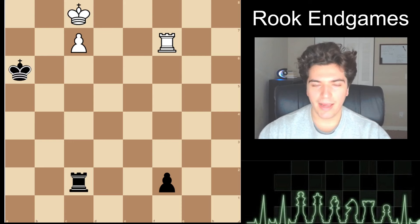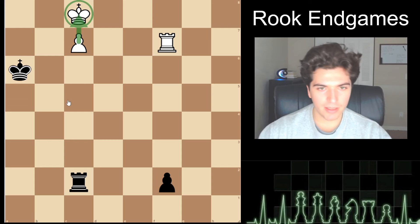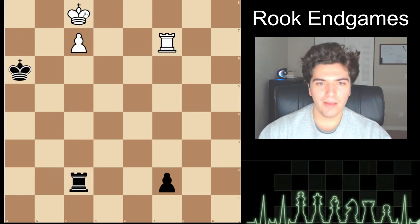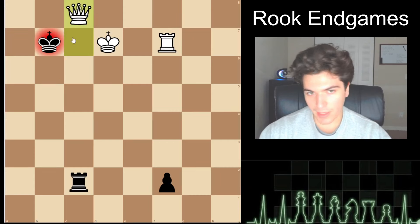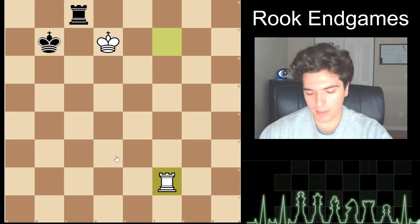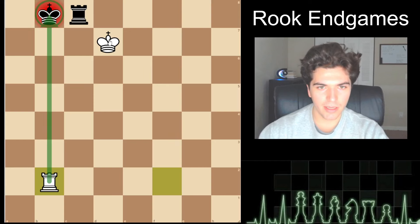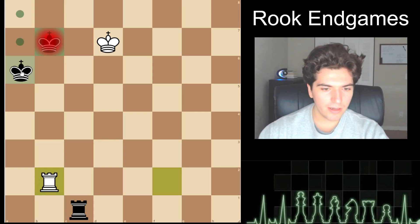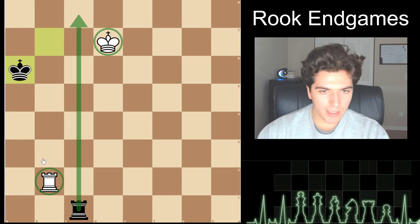Now we go to high difficulty — Lasker's maneuver. Both sides are one away from promoting. White's king is directly in front of the pawn; they have the edge. It is White to move. If you go king to d7, it's a draw — they go king to b7, you promote with check, they take, and they take your other pawn. King and rook versus king and rook is always a draw if you don't blunder; don't let them check your king away from the rook. As long as your rook is on the c file, their king can never make progress alongside their rook — they can never checkmate you.